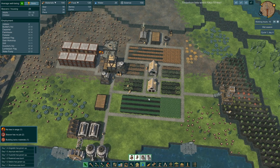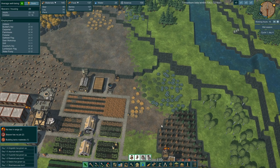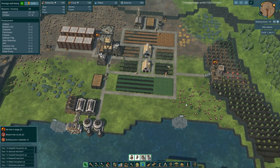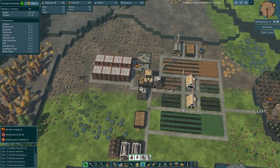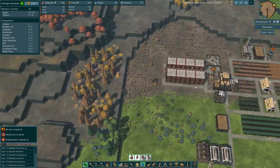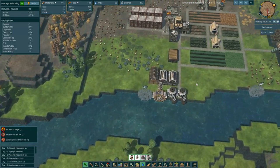Oh, the trees actually die too — holy smoke! That is rough. That's really going to change how you set up. They're really saying you should think about cutting a river through your land. How is this going to work? I'm very curious. This is a pretty small map to be honest.